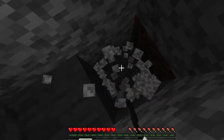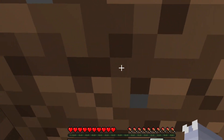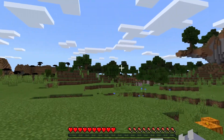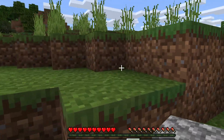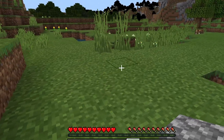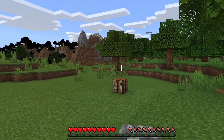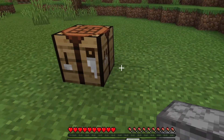Get your bed sorted straight away and that would be pretty nice. Once you have good resources, you'll also want to make a furnace so you can cook items. As starter essentials, you want at least a stone sword, a stone pickaxe, and a stone axe, plus a crafting table and a furnace.